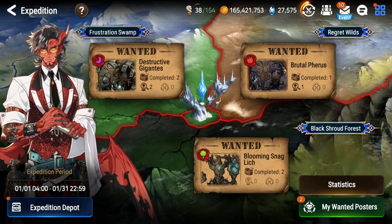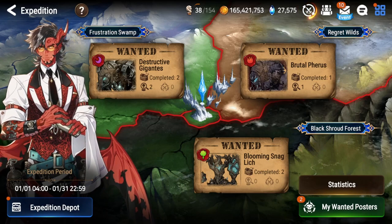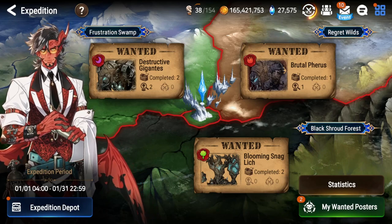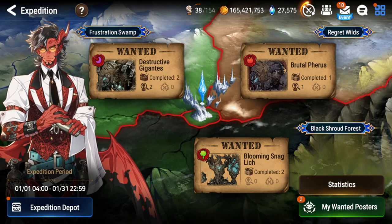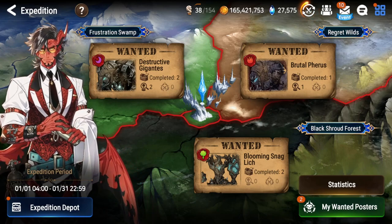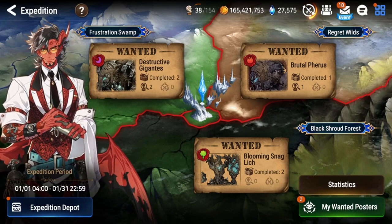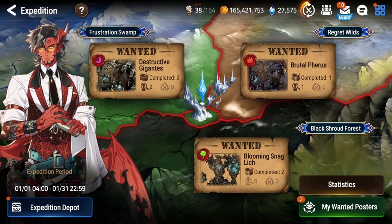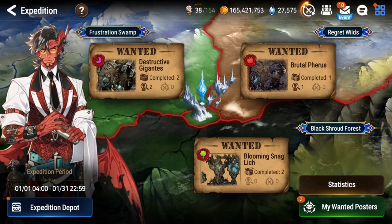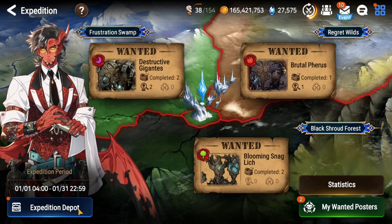Expeditions have come a long way since they first launched. When the expedition first came out, you had to have very strong friends who were active so you could destroy the boss and get the rewards. Now with open recruitment, players from all over the server can band together to kill all the bosses and make sure we are getting the most out of the game. It has made it very simple to go in and get the rewards.